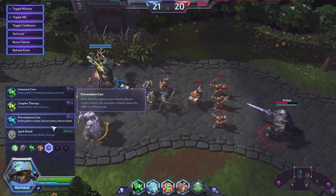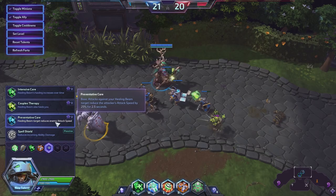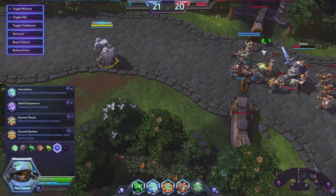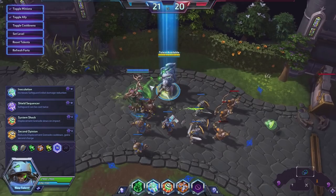We could increase the mana required but also increase our healing. We do have some ways of getting mana back, so maybe that makes the mana talents a little more valid. Healing Beam also heals you while channeling — you are healed for 25% of the healing amount, but you have to pay an additional 4 mana per second.